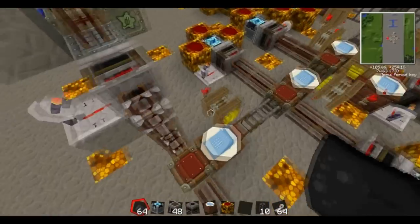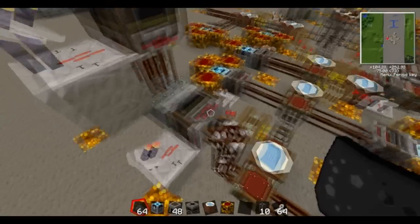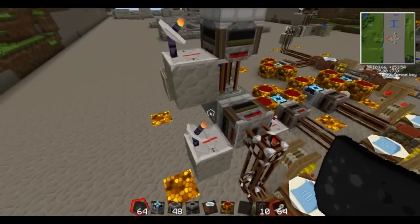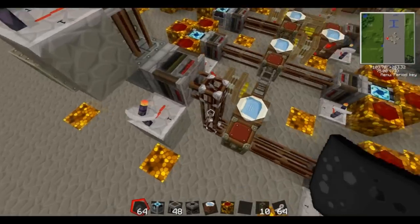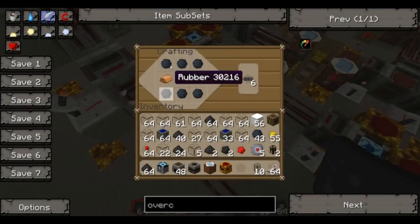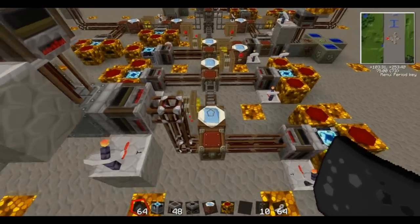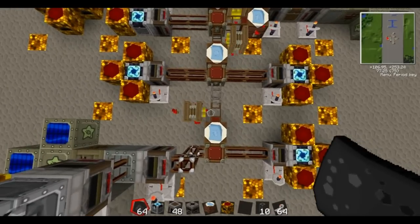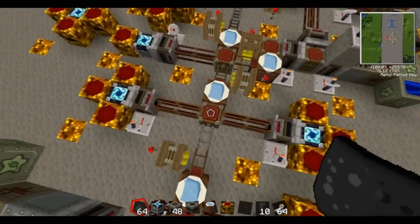Now we'll cover the generator — this is probably the most complicated part. Over this side we have sticky resin going into an extractor with eight overclockers, which takes two rubber out and puts it in here at a ratio of one copper coming from here, because it's a one copper to two rubber ratio — exactly the same as the other side. Red Power comes out of here, and once again this is a necessary item so as soon as it reaches this chest it gets used immediately.